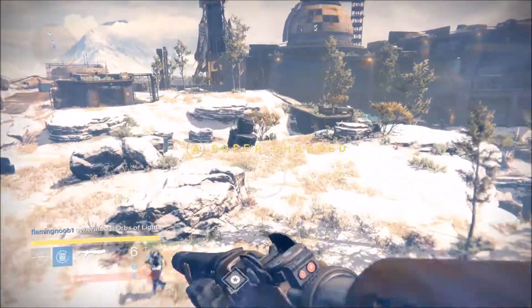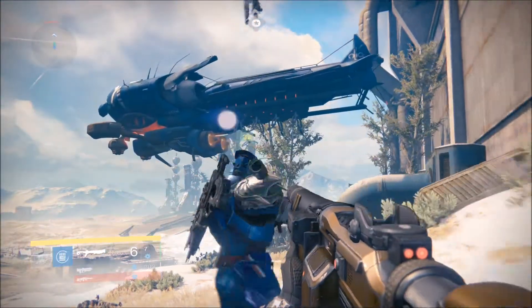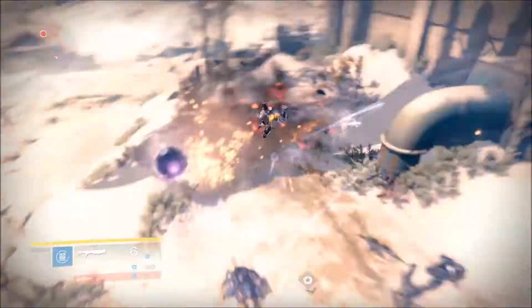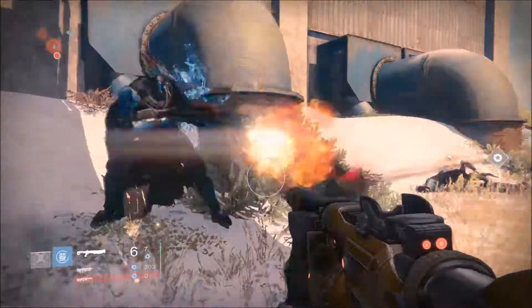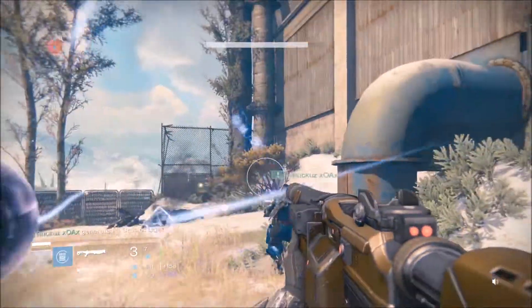What we're going to do is go ahead and eliminate it. As soon as you eliminate it, you have a time frame — about a minute and 10 or a minute and 20 seconds — and you'll receive an ether key, which will allow you to unlock the chest.